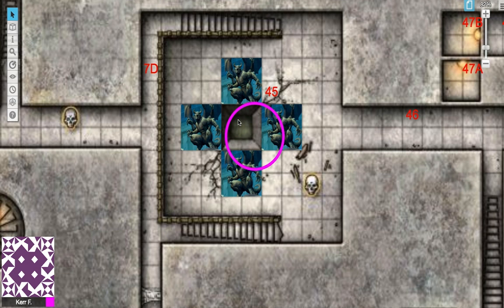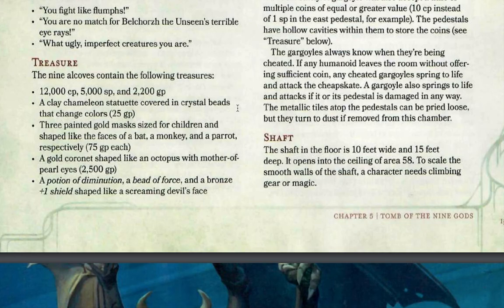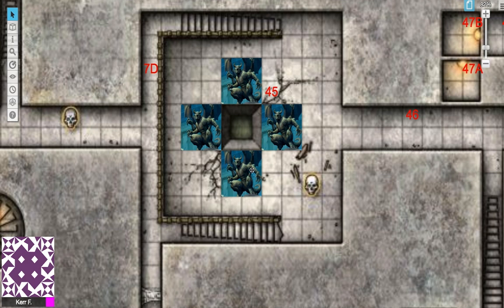The shaft in the middle of the room making metallic noises is the entrance to level 5, Gears of Hate. If characters go down, it's 10 feet wide and 15 feet deep, opening into the ceiling of area 58. To scale the smooth walls, a character needs climbing gear or magic. Characters must pay the fee or the gargoyles attack — and if they pay the fee but attack the gargoyles anyway, the gargoyles will defend themselves.